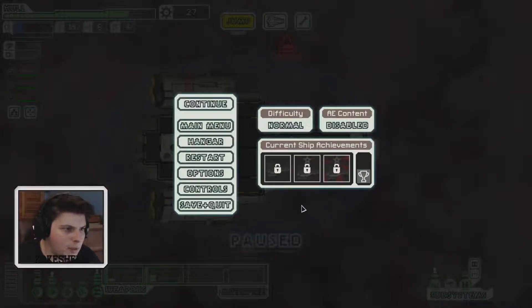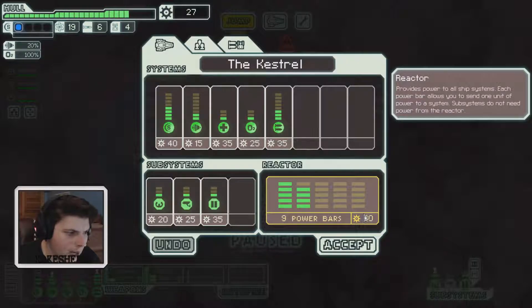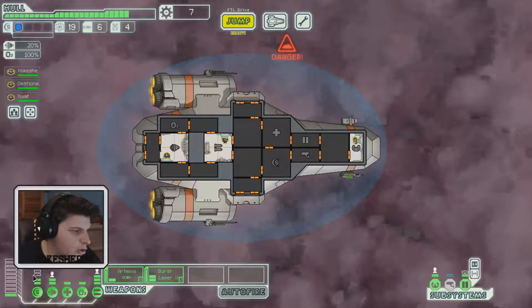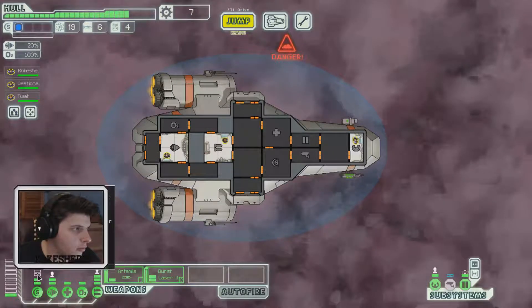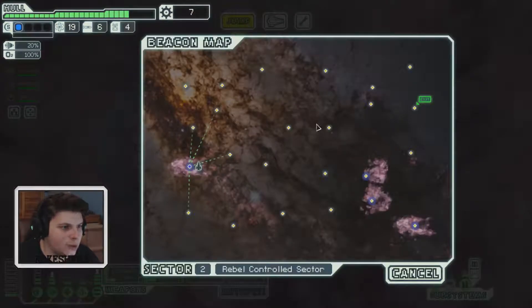How much scrap do we need to upgrade our power? Twenty — no, twenty-five. We need two power bars to get to our shield. All right, let's begin the jump.